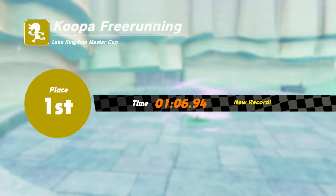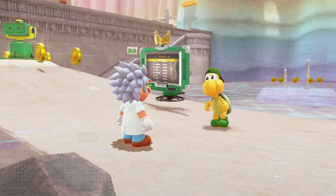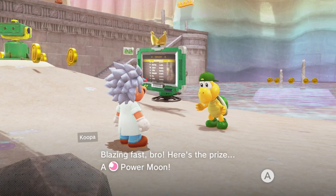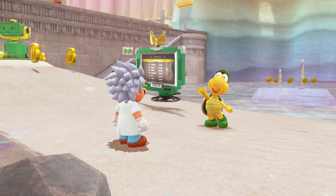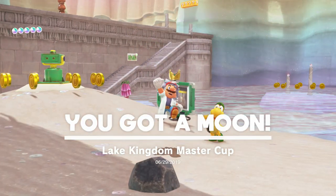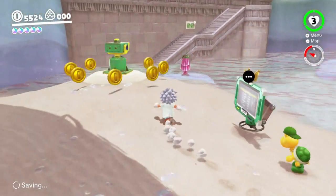You can also do a wall kick off the edge if you don't get high enough and do a flip around and dive, like I did in the Koopa Freerunning race back at the Cascade Kingdom. But as you see, it's not necessary if you get high enough, which I think is the faster strat for that. Anyway - moon power, moon! Yes! Yes! Yes!